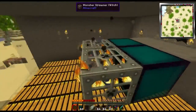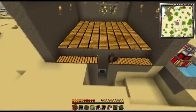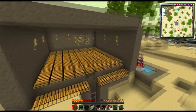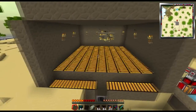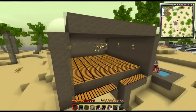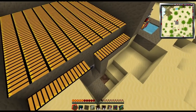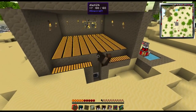The next step is to put a facade on the front and cover everything up — that's up to your preference for what you want it to look like. As long as your building has the right dimensions, the mob spawners are properly placed, and mobs flow down the conveyor belts and fall down the hole, you're set. When we come back we'll show you what it looks like when it's all covered up.